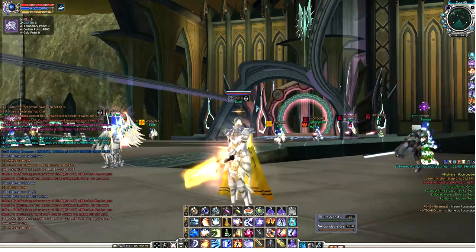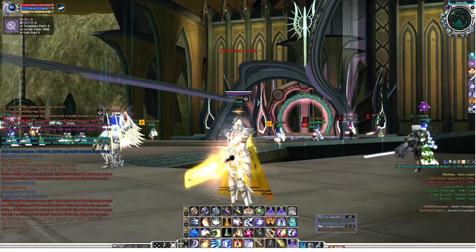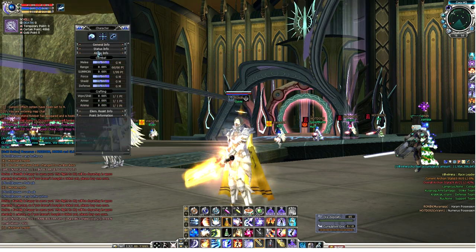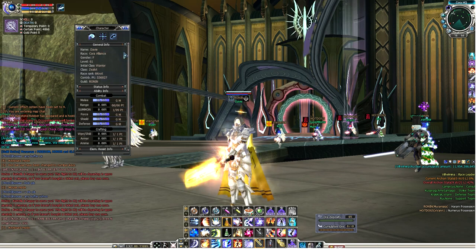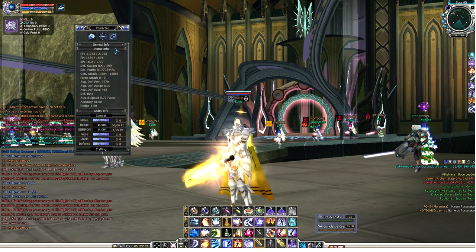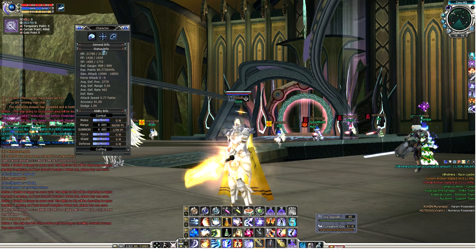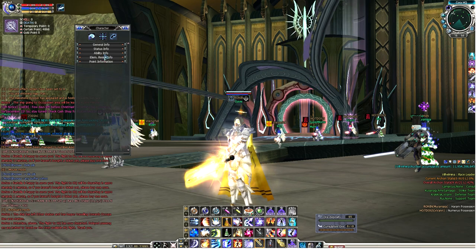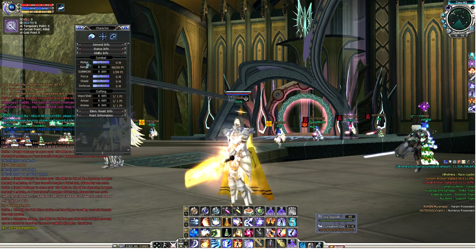When you press C on your keyboard, you get to see the stats of your character. It starts with your general info and status info like your attack and HP, and once you get to the third bar, you get to see ability info and there are combat stats here. So let's talk about what these are.